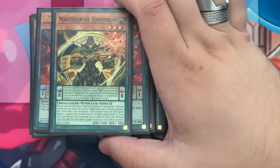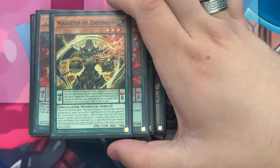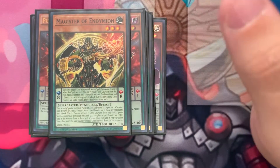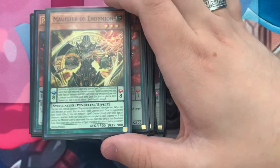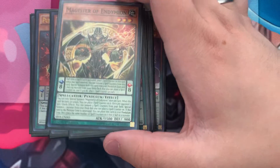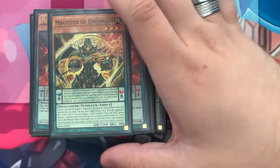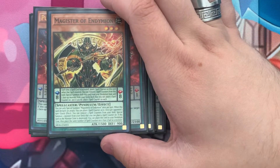Next is Magistur of Endymion — I run one. In the Pendulum Zone, it can special summon itself and one face-up extra deck monster you can play spell counters on. I don't find much use for it early — this is a late-game card; you don't want it in your starting hand or even turns two or three. As a monster, as a quick effect on your opponent's turn, you can remove three spell counters and special summon a monster from your deck you can place a spell counter on — so you can quick effect get out Jackal King, Endymion, or Reflection if needed.